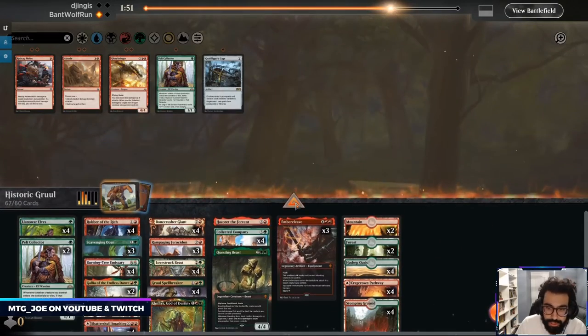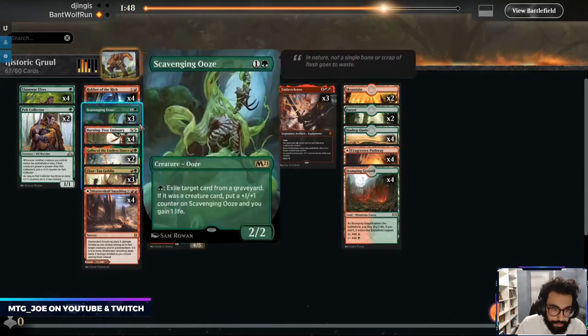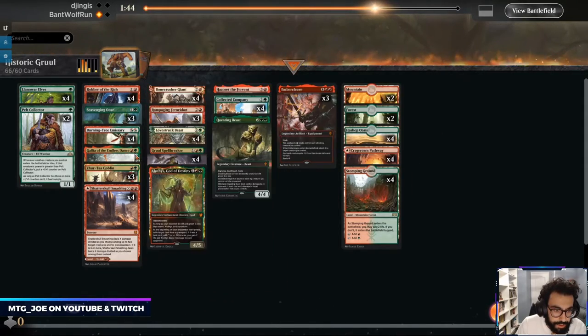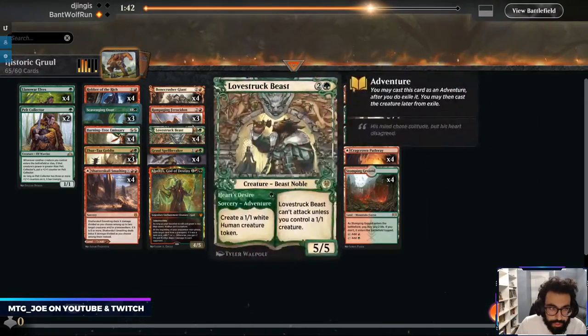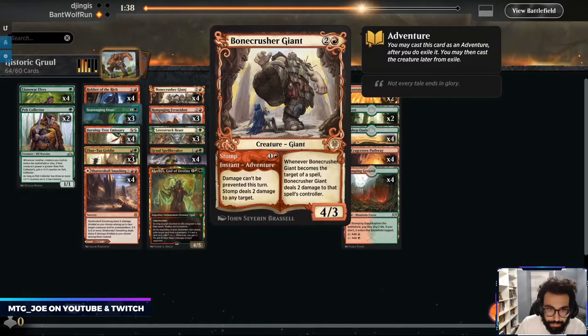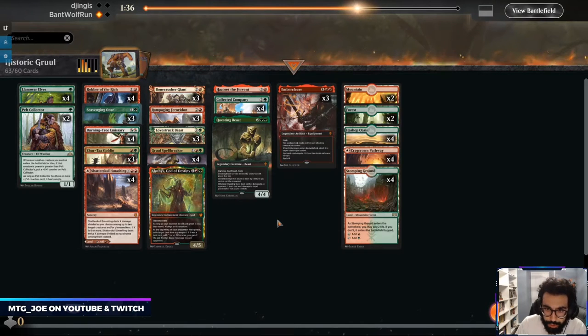So against this deck they're probably going to bring in some sweepers, so I do kind of like the haste elements. Robber is decent. I think we trim the Gallias, maybe trim a Lovestruck, a Bone Crusher.